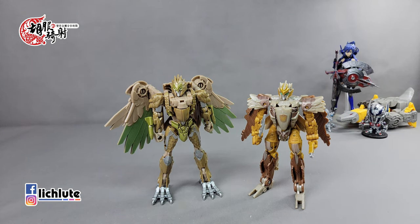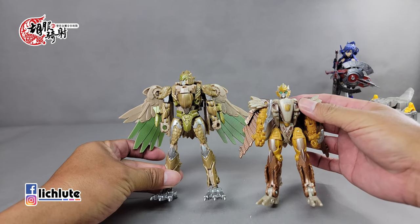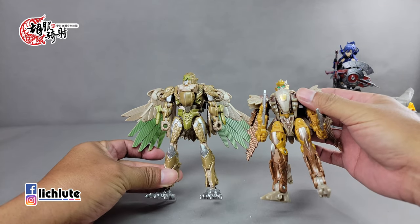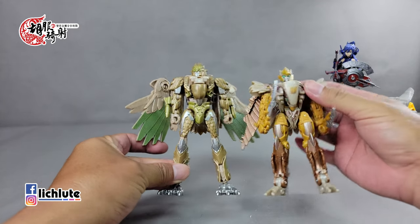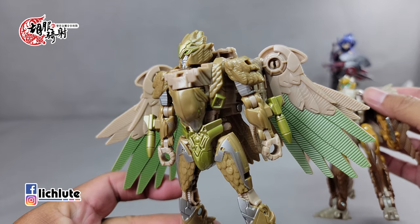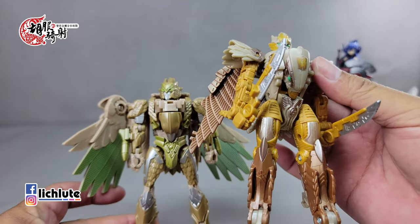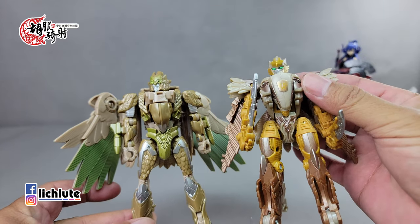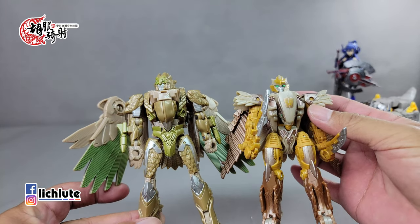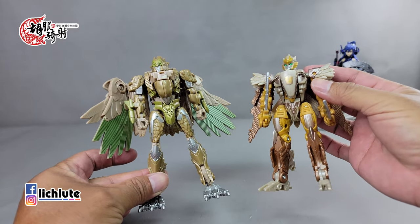欢迎各位再次收看胡福汽车的变形机缸分享时间，第1650集。今天给大家分享变形机缸第七集的飞剑，这是属于第七集特有的一条生产线。飞剑从Kindon开始，历经之前分享过的SS那一款，已经玩了好几只了。但是今天给大家做的这一款飞剑，我觉得是很值得推荐的。前面几款做的也还可以，但我们看到这款身高明显小了一圈，零件数也有所减少。SS的细节呈现比较多，这一款稍微有些简化，但两者的造型上其实有一定程度的差异。